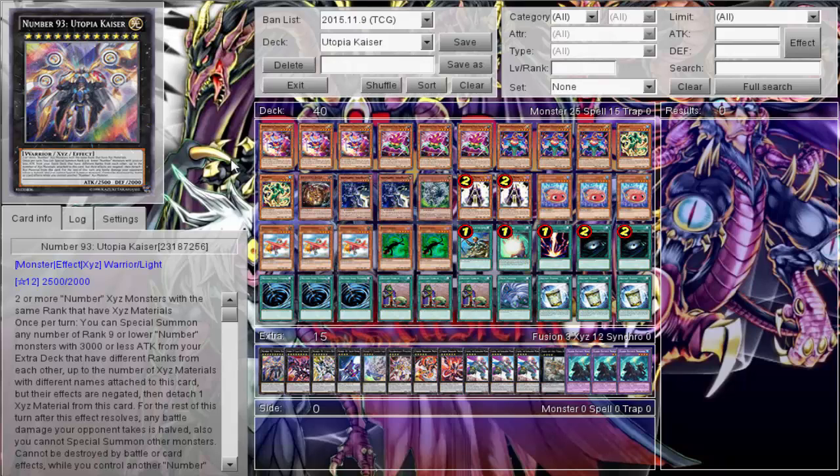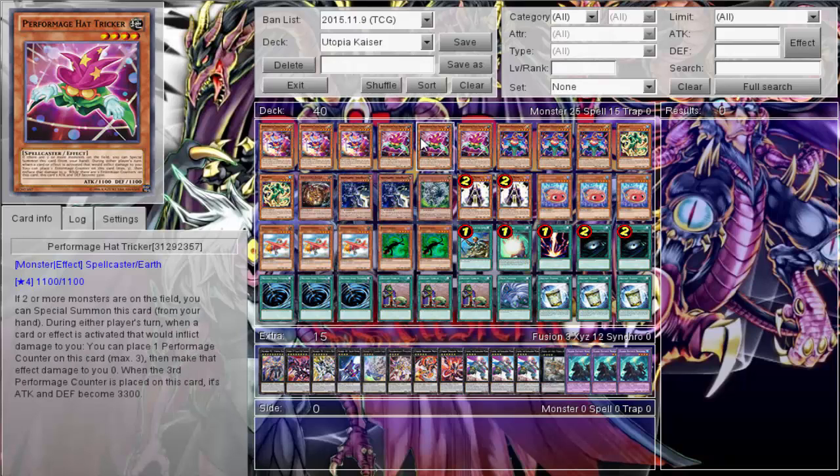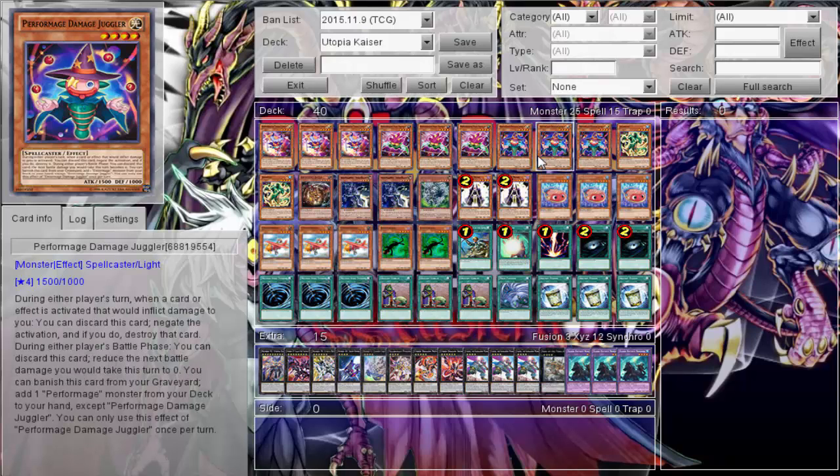You can clearly see it's kind of a Performage Clown Blade-esque deck, pretty much just busting out rank 4s as best as possible. Of course we're running triple Trick Clown and Hat Tricker. Damage Juggler is so good — you play three, and he got banned in the TCG, justifiably so. Blocking that damage and getting the search is just so good. He's the enabler of these two. I didn't think it was going to get banned — maybe limited, but not banned.